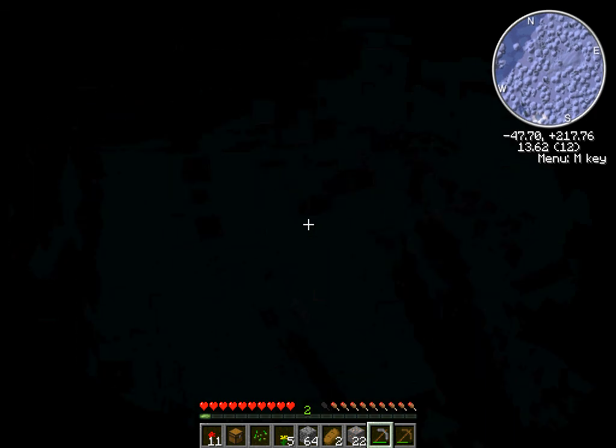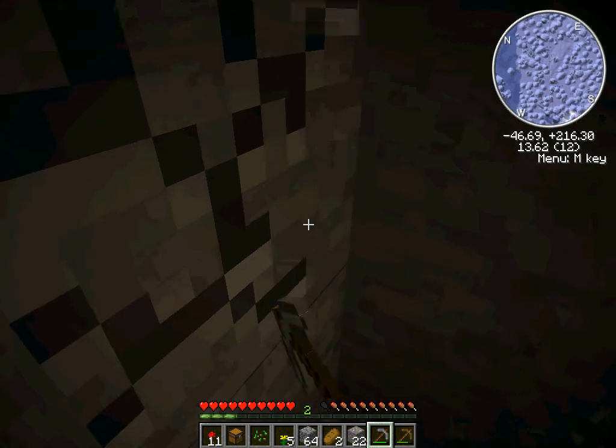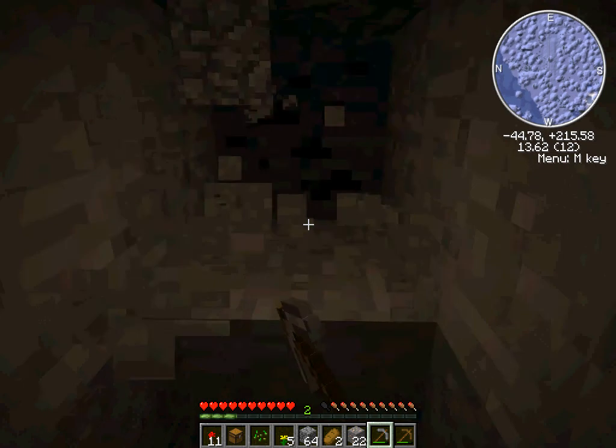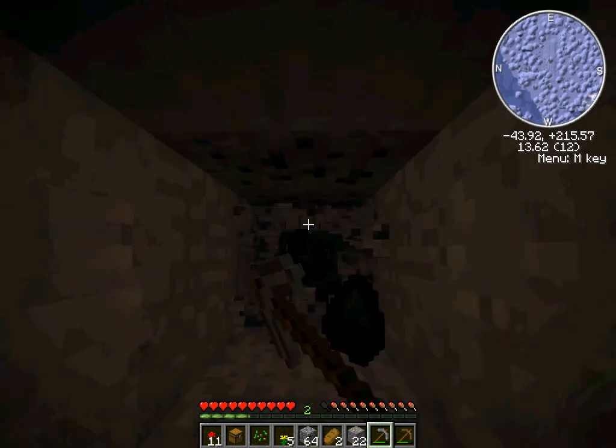There's actually more of a use for gold now — you can make a deagle, a golden desert eagle. You can also just make a plain one with iron, which of course uses iron, which you need to save as much as you can.